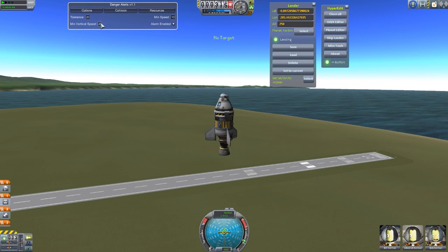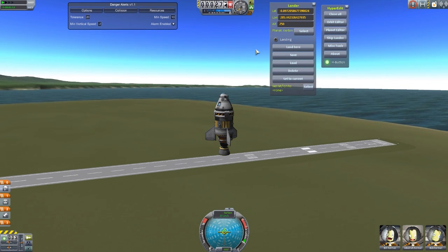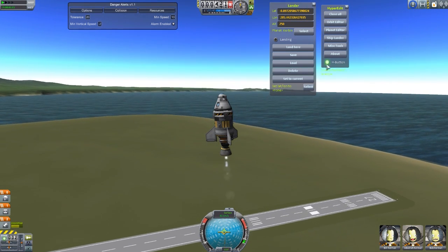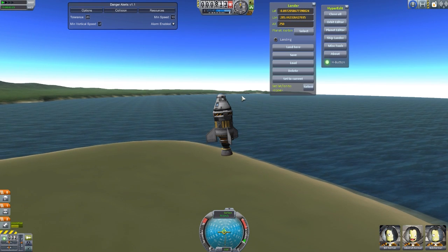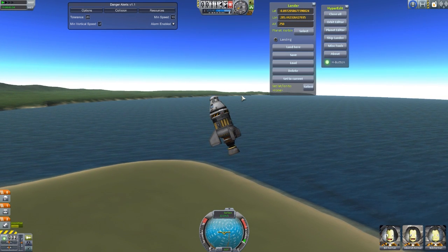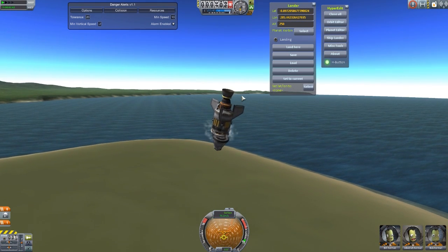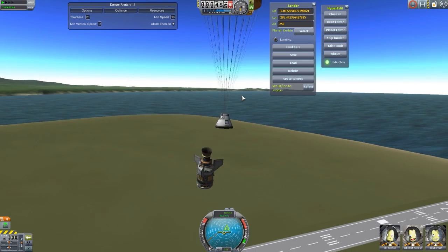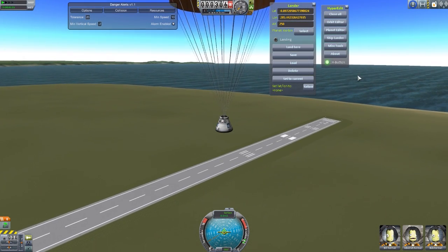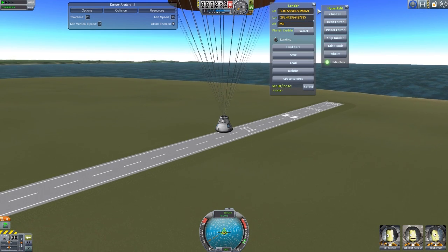Now if we switch it back to 20, I'll manually speed us back up so we get back to the minimum speeds. Let's just drop — the alarm is on. Let's activate our engine, and there we go — we've turned off the alarm because we've reached that minimum speed and we're good to go. And if I turn off the engine and let us free fall again, the alarm should come back on once we stop arcing. There it is — we're falling again. This time if we release the capsule and our parachute, the parachute has slowed us down sufficiently so that we are back to no longer having an alarm. That's how the collision system works — quite nice, quite handy, and it can be customized to whatever you need it to be for wherever you're going to be landing.